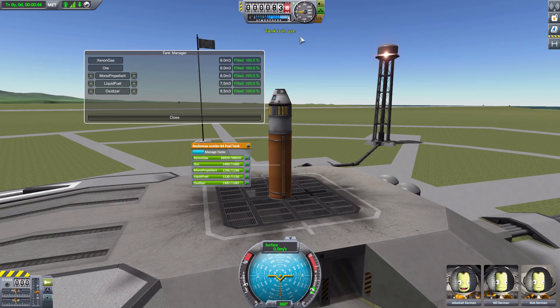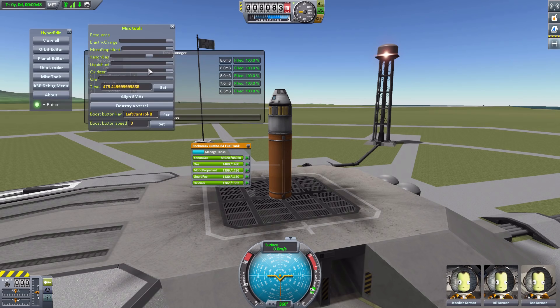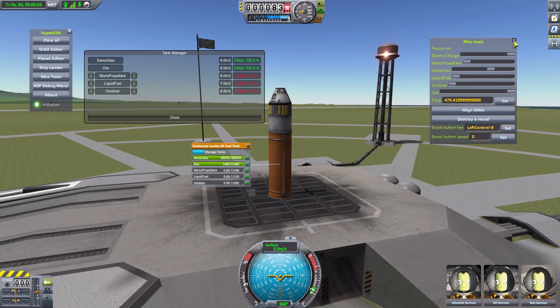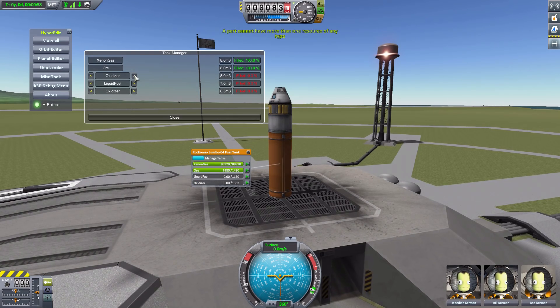But of course again we get 'tank in use.' I do have HyperEdit, so we can go in here and drain the monopropellant, liquid fuel, and oxidizer. There we go. And we can change this one to oxidizer, which then — since we already have oxidizer here — we get that same warning of two resources. We'll change that to monopropellant, and that one now to liquid fuel. Basically all we've done is just reorganize where they are, but it's something you can do.